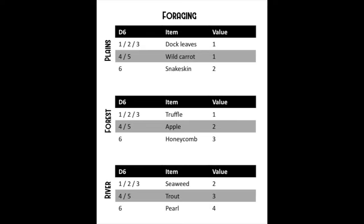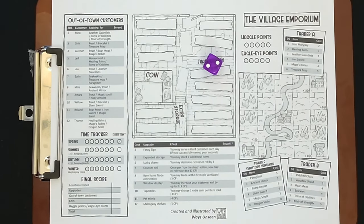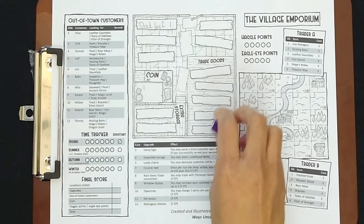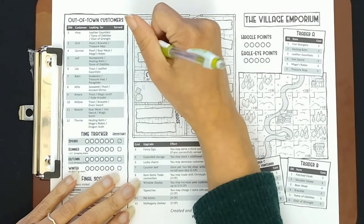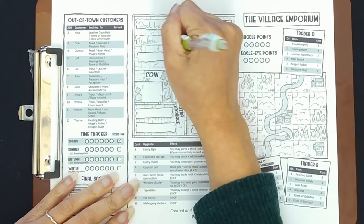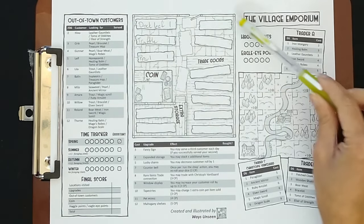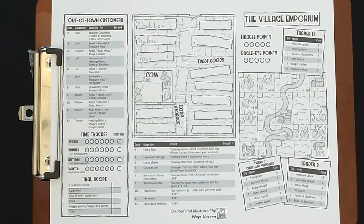We're going to roll for the plains first and got a two, which gives us a dock leaf. Next we roll for the forest — also a two — so that's a truffle. Then we roll for the river and that's a six, which is awesome: we're going to start with a pearl. When you start the game, you have five shelf spaces for your foraging stock, plus space for goods from the traders.